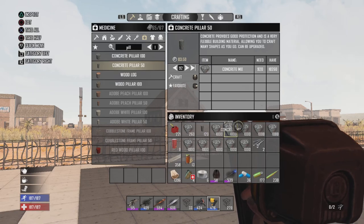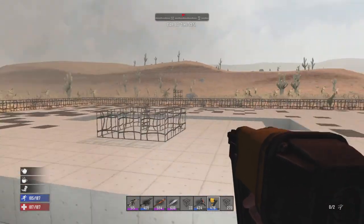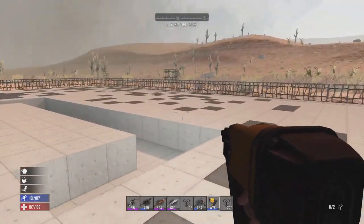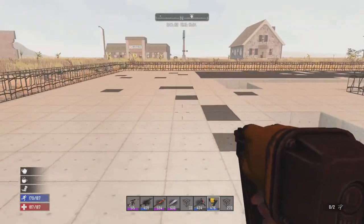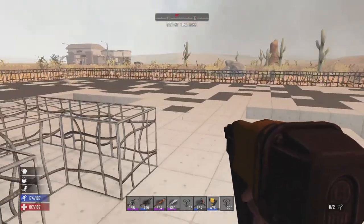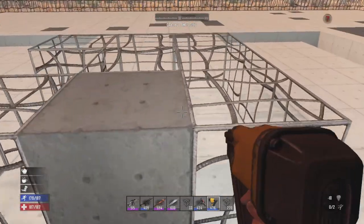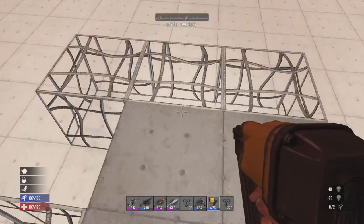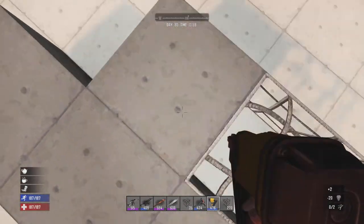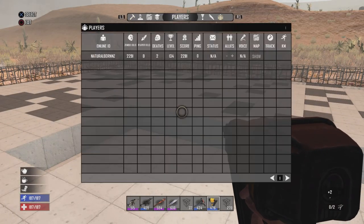We now have just under 10,000 left - about 9,200. We're chewing through this concrete mix. I did tell you guys it was a big base and it would require a lot of resources - this is why we've had to do so much mining in the world. Now for the next goal, I'm going to build the center area here, but I'd like for these corners to be curved - rounded, I should say - so we're going to go ahead and craft those.